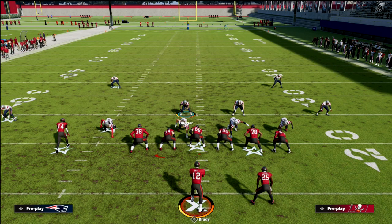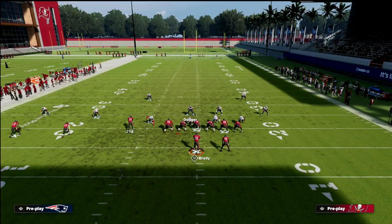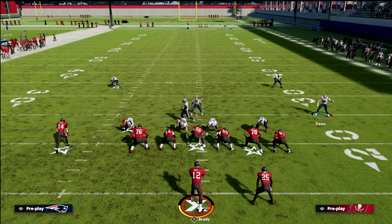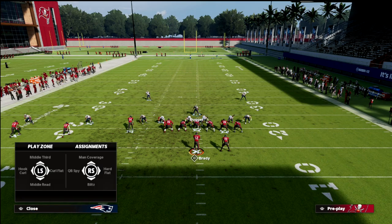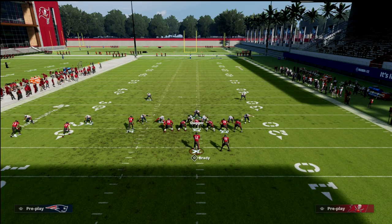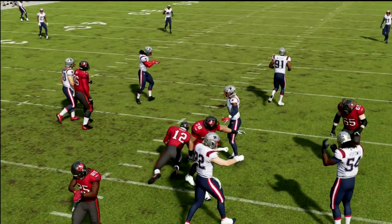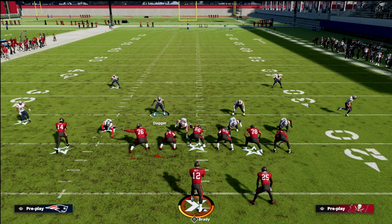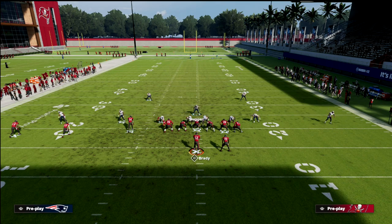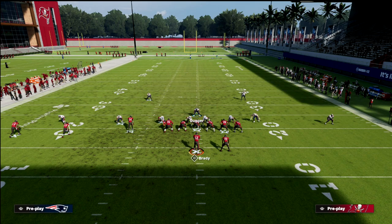Those are great defensive tips for defending this formation out of nickel normal. Nickel normal is super underrated this year — I think it's every bit as good as three-three-five wide and probably better in some ways, because three-three-five wide can't get this kind of pressure. If I'm defending something like this and they're running counter go, I can just blitz them and that can make it very difficult.